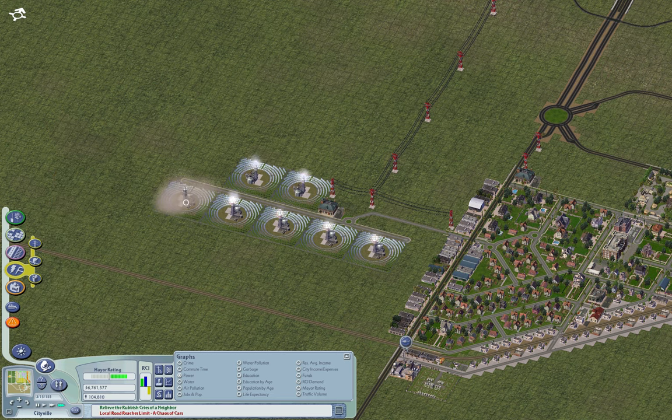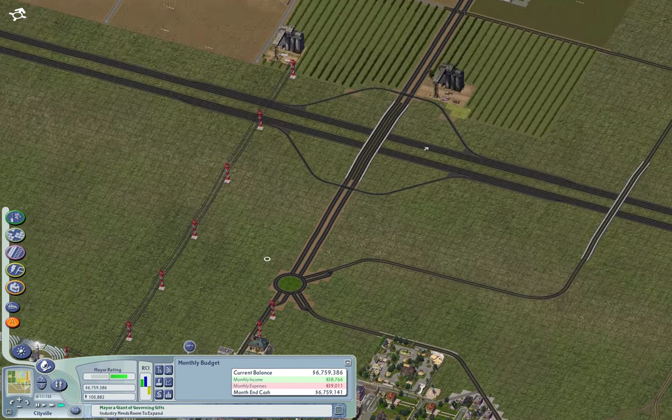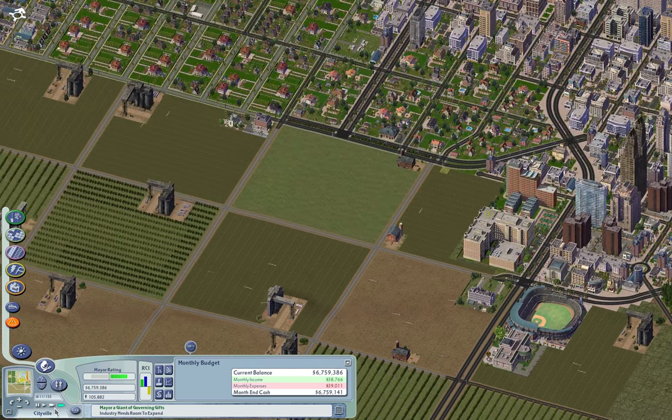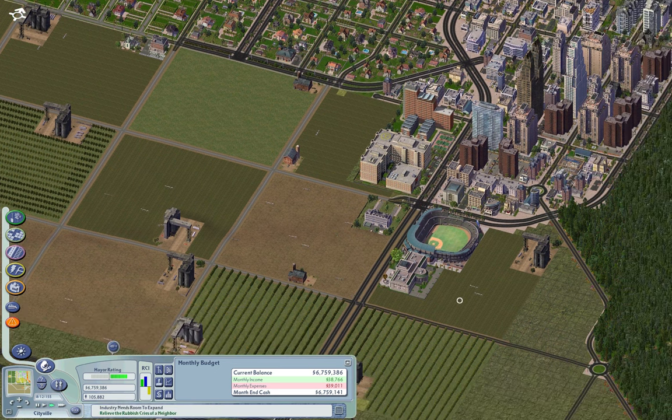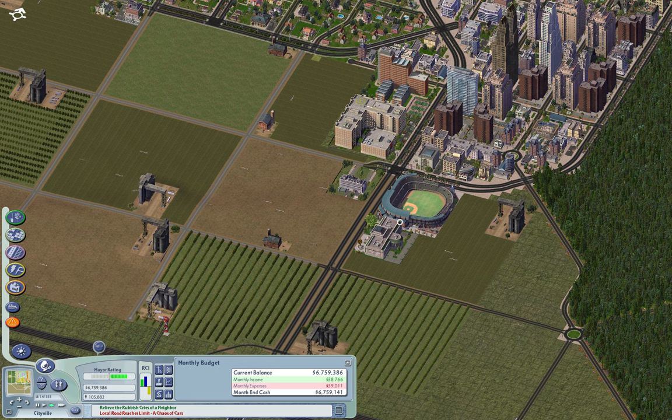This should take our budget over, but not so much that it's problematic with 6 million, nearly 7 million simoleons in the bank. First thing is I'm going to save the game. Now I'll implement some additional zoning here, and a lot of this is going to be commercial. This road is in a fixed spot, so it's going to stay.